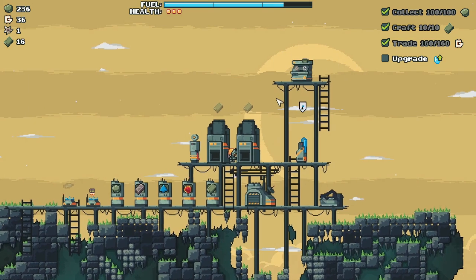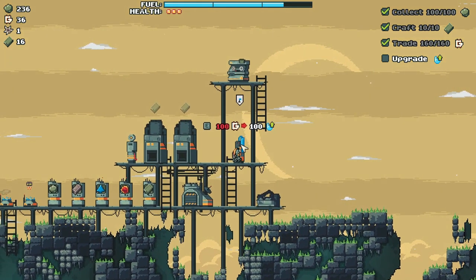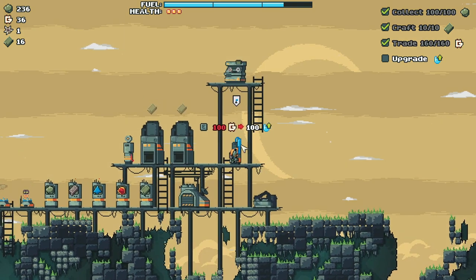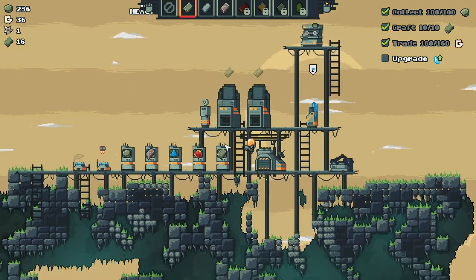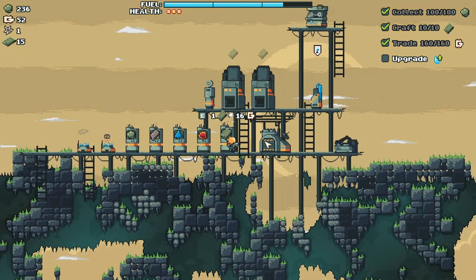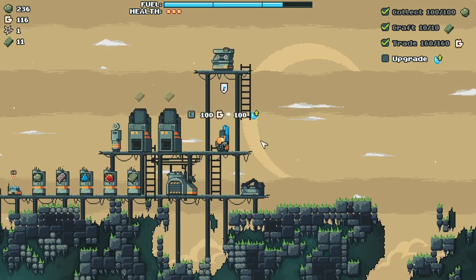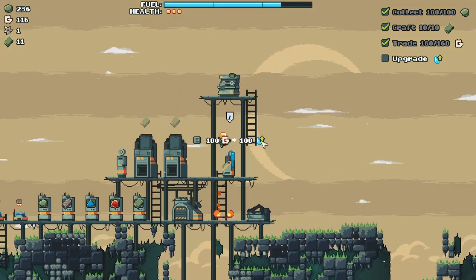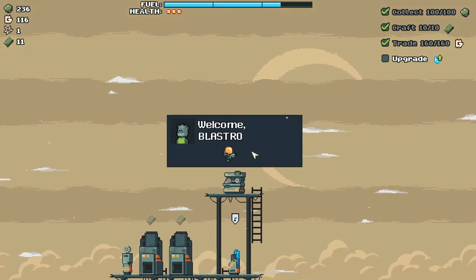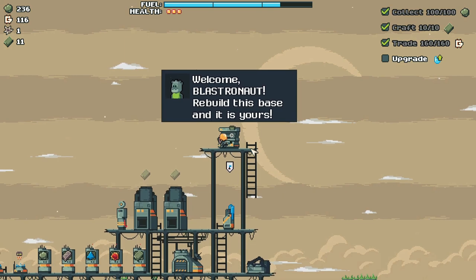So this is our little mining platform where all of our transactions and things like that occur. F to collect my ore. I need gold still. If I sell... there we go. Can I climb these ladders? No, the ladders are strictly decorative. Welcome, Blastronaut — rebuild this base and it's yours.